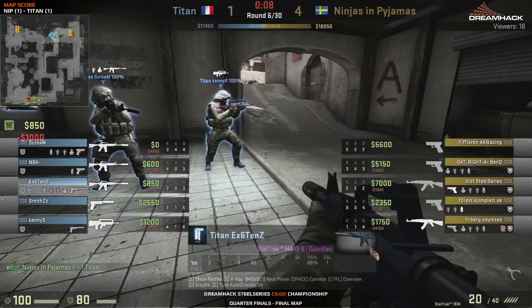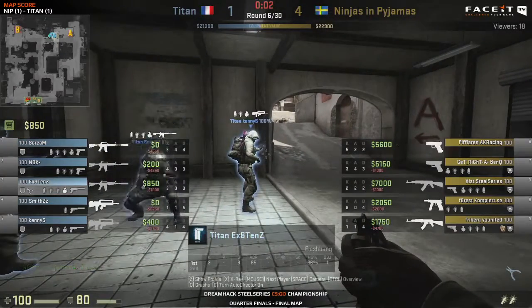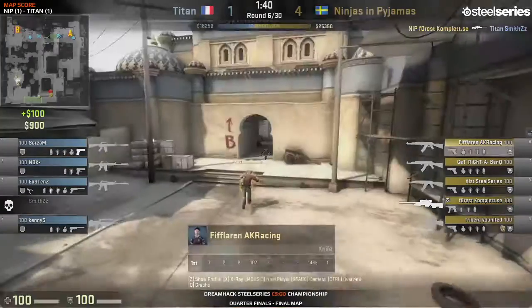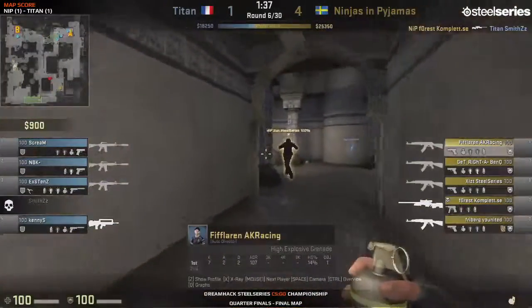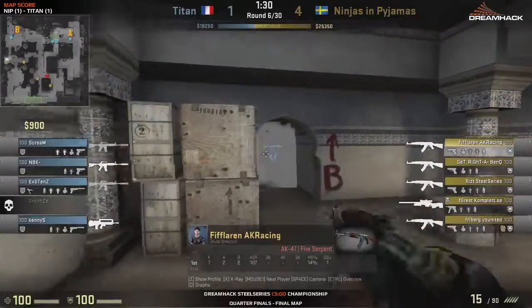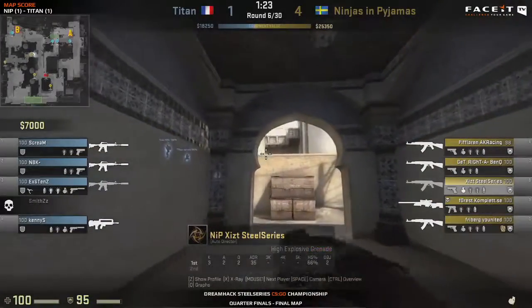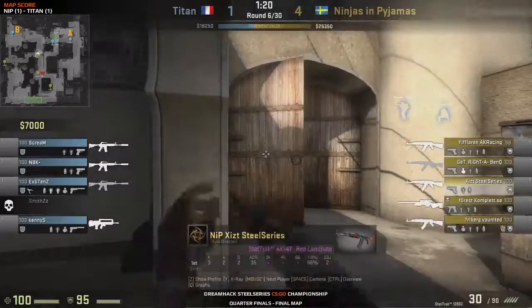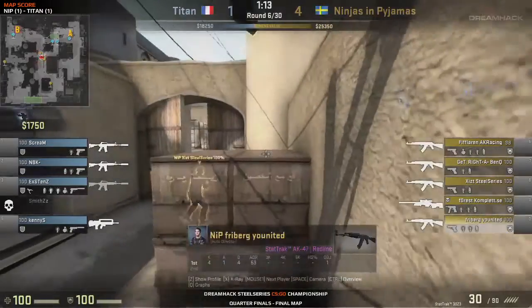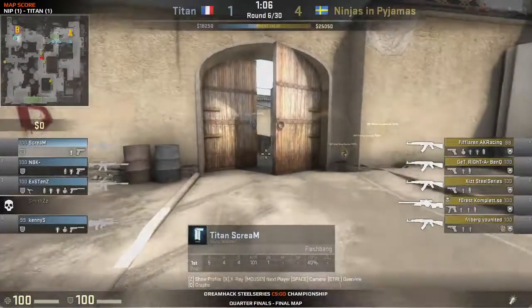They've taken the AWP away from the Titan side, so they're gonna have to change their setup. Let's see how they decide to adjust — it's very telling of a team. Forest doesn't even let them do anything — takes down smiths, jumping across. He is just so good with any weapon, just like Kenny is — he's such a monster. NiP are doing an amazing start here — four to one is the round score currently. They're really hitting their stride, and this is going to put a lot of confidence into the NiP fans.